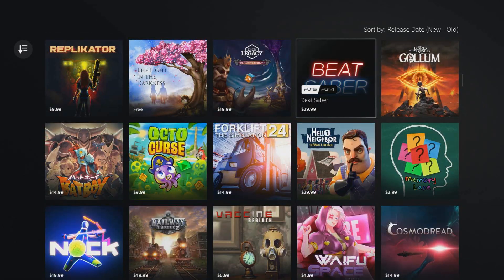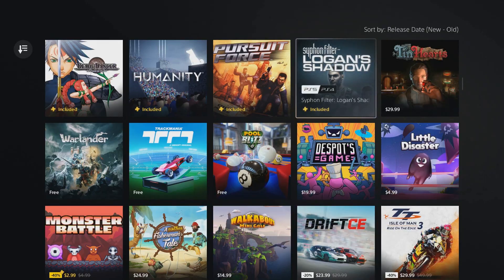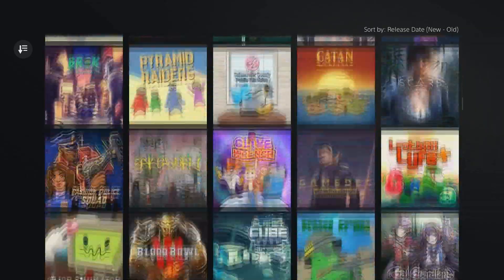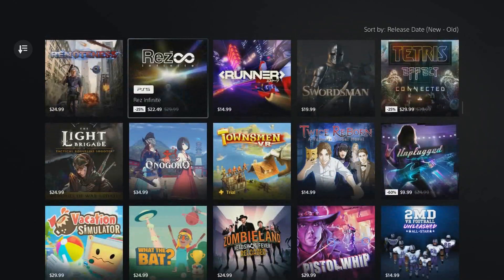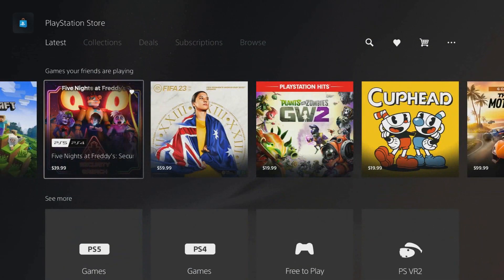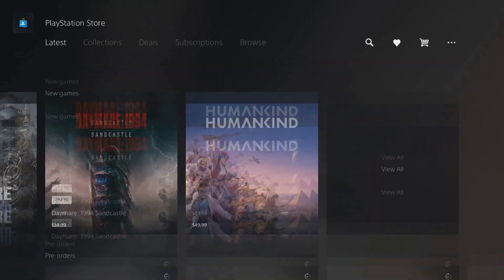If you want to get it on disc, and if it ever comes out physically in a regular gaming store, I recommend going to an independent gaming store rather than GameStop or Best Buy. Independent stores might have it three or four days before release. I recommend you call them first — don't drive over there. Just call and ask if they have Roblox on disc. It might cost around $20 on disc, but on PlayStation it should be free.